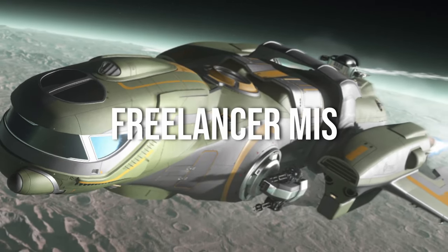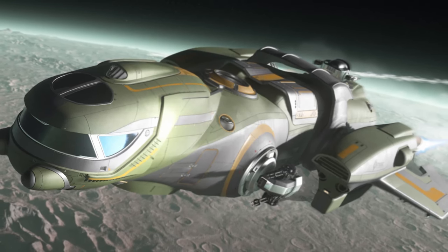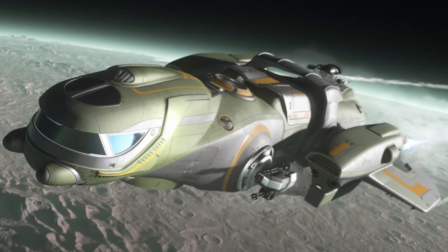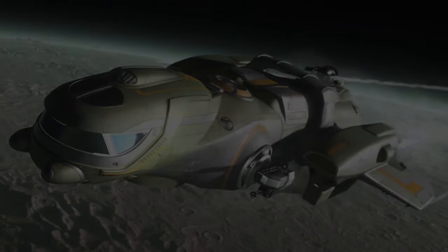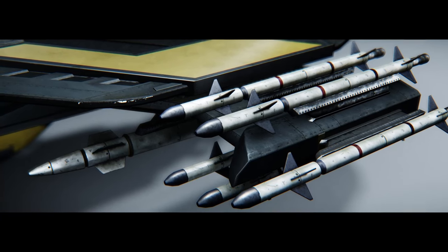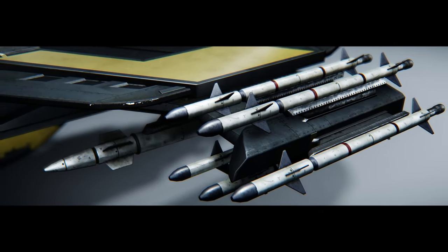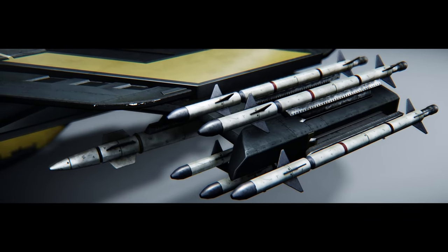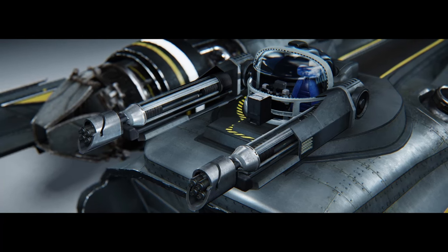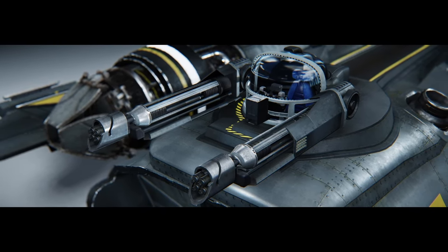Finally, for those looking for a little more firepower, we have the Freelancer MIS. It sacrifices cargo space for a barrage of 28 size-3 missiles, and this combat variant certainly packs a punch. Cargo capacity matches the DUR at 28 SCU, and the ship is ideal for patrol missions and skirmishes — a rare gem coveted by militias and independent outfits looking to bolster their fleet's combat capabilities.